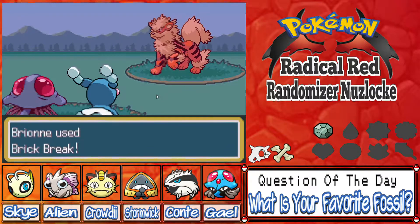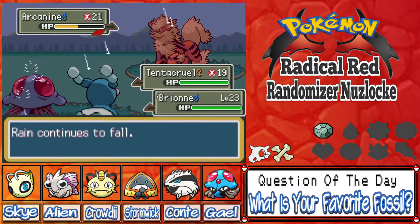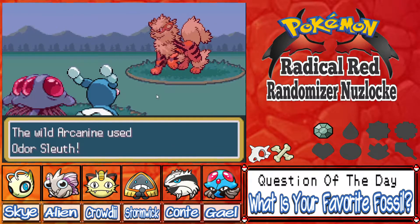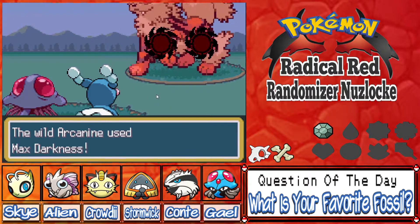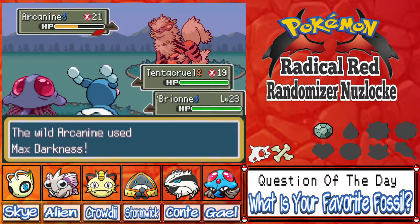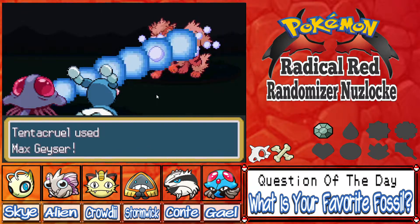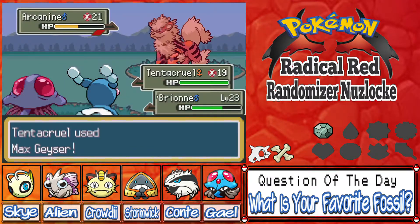Now it's got its layers up. It broke two with Brick Break — I wonder if that's normal. I hate that I'm not gonna deal max damage now, but it's okay. Arcanine probably won't have great moves since it's fully evolved. Max Darkness might be biting — Brion's gonna take some decent damage there and lose some Special Defense. We can fire off our final Max Geyser. I like this but it's kind of scary too.